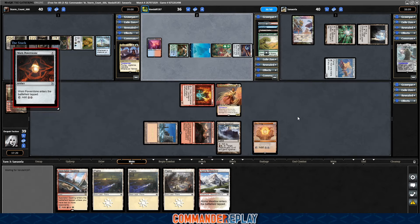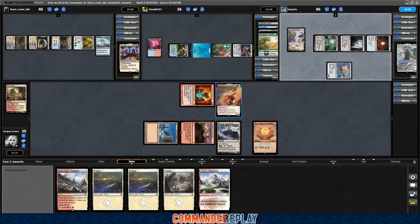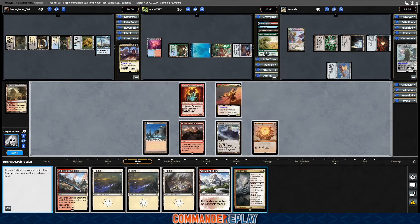Worn Power Stone for opponent. The other problem too is that there is not loads of card draw in this deck, because I was kind of thinking that our commander would do the drawing. But in this exact moment, there's just not a lot of card draw that's going to be happening for us. Probably should have mulliganed this hand — didn't know two additional lands would show up. Fighter Class is a sight for sore eyes.